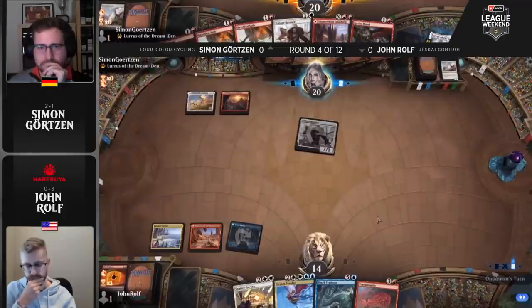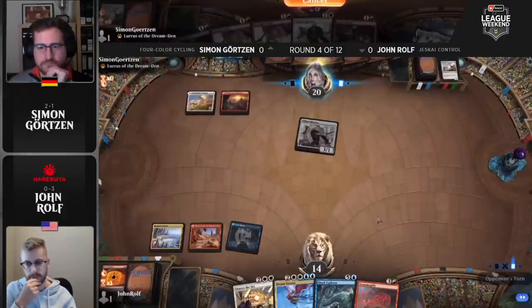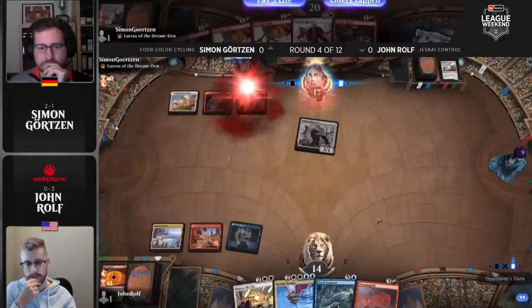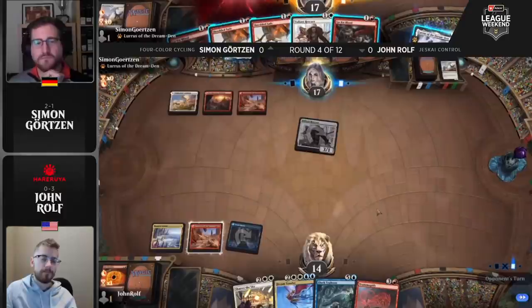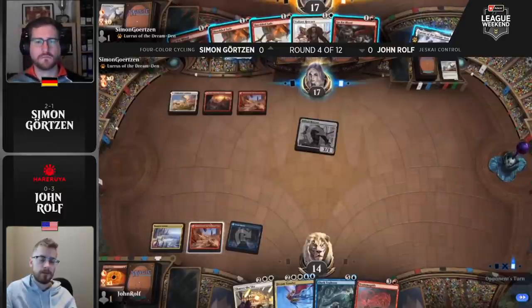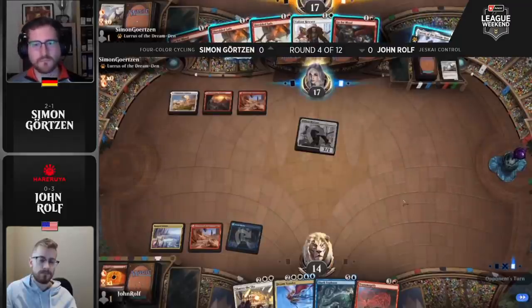Rogues does a lot of the work for you in milling your deck, putting more cyclists in the graveyard to make Zenith Flare lethal ahead of schedule. We've seen players go toward escape cards to take advantage of rogues milling you, but we haven't really seen anyone go toward Zenith Flare — Simon is the only person trying that approach. He's two and one so far through weekend play. On the other side of things, John Rolf's record — it's been a bumpy ride to start.